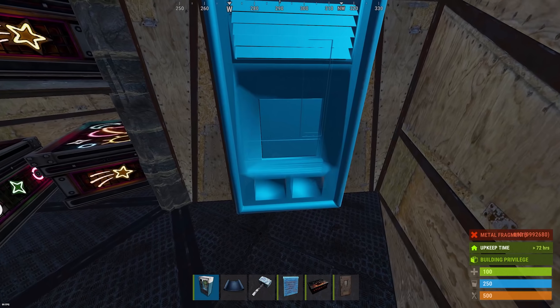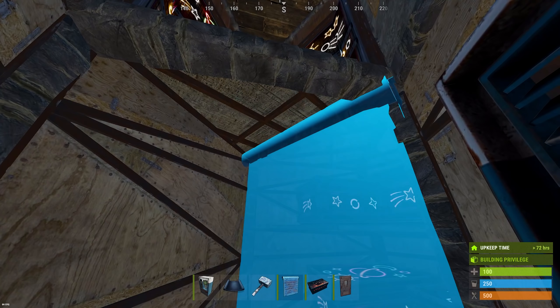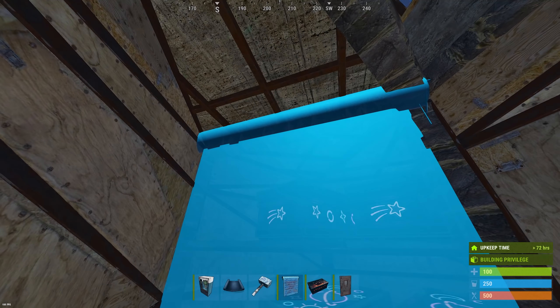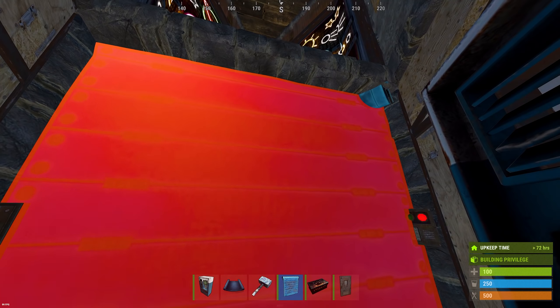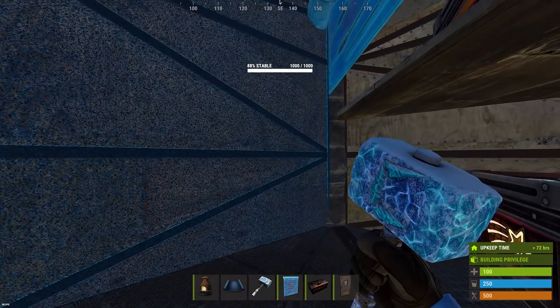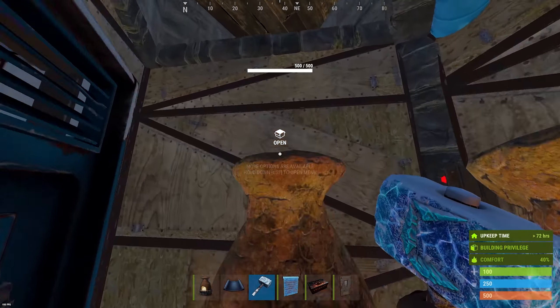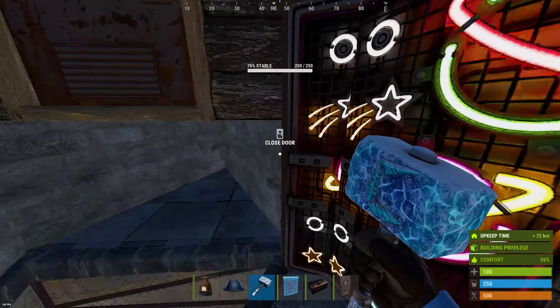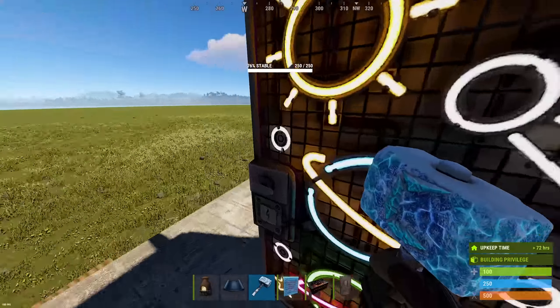Dropping down here, we have some things to remove: get rid of the double door, the single door, the sleeping bag, the furnace, and the workbench, and turn this into metal. For the wall where the TC is, armor that. Then this single door frame, metal it. In this single door frame, we will add our vending machine. Now that we have garage doors, add them here. Make sure that this garage door faces in.